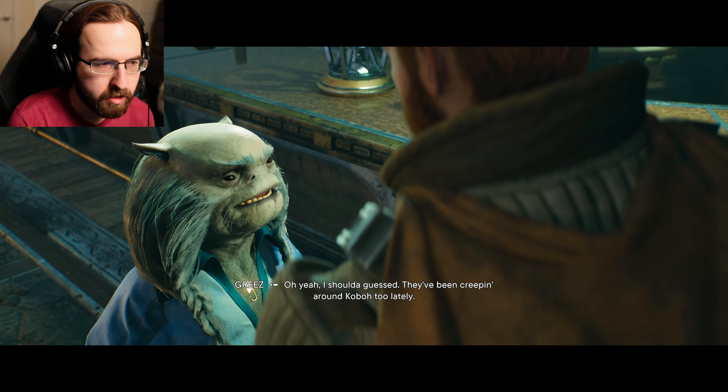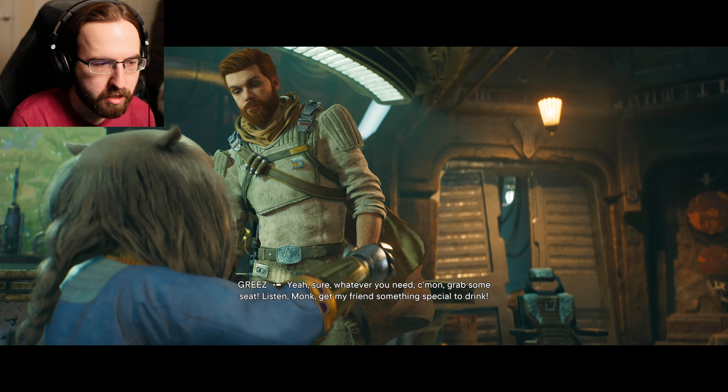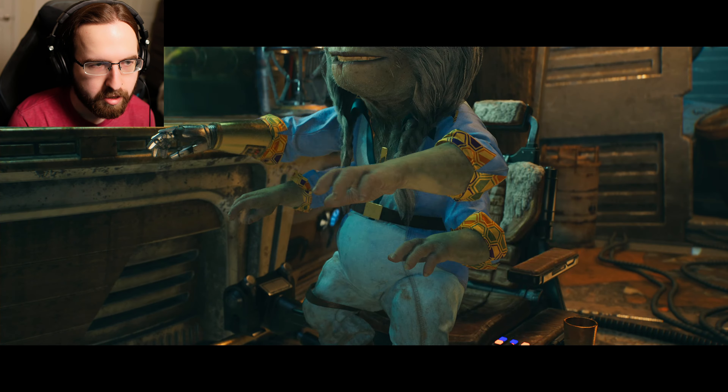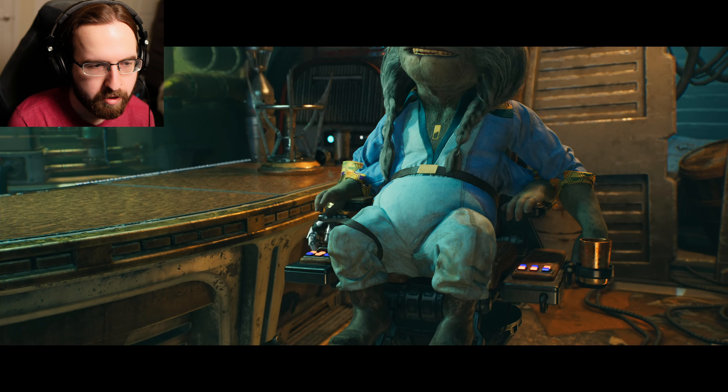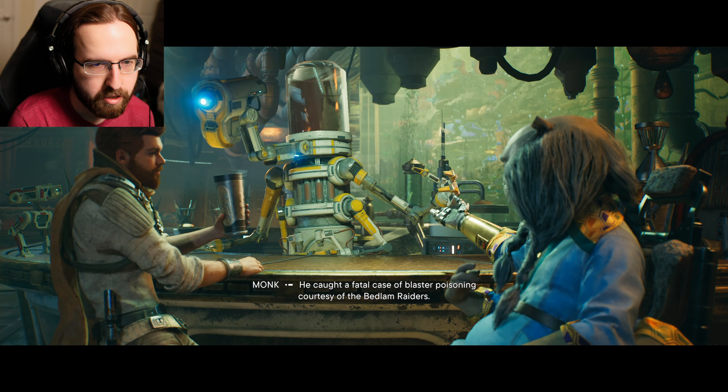Hey, are you taking care of him? Are you taking care of the Mantis? 'We ran into some trouble on our last job.' 'What sort of trouble?' 'The imperial kind.' They've been creeping around Kobo too lately. 'Gyros burnt out on the Mantis, we'll need your help to get moving again.' 'Sure, whatever you need.' Welcome to Pyloon Saloon — the finest dive this side of Zeltros. Monk and I picked it up from the previous owner — he caught a fatal case of blaster poisoning, courtesy of the Bedlam Raiders.